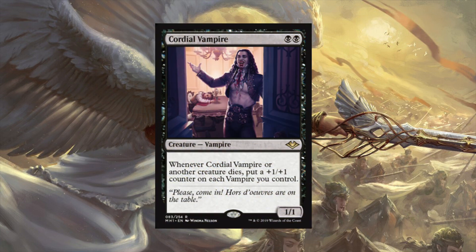Speaking of anthems, we have Cordial Vampire - two black. Whenever Cordial Vampire or another creature dies, put a plus one plus one counter on each vampire you control. Edgar Markov says hello. When you play Edgar Markov you lose vampires just to combat - you might send three in and one might die. Now you're triggering this thing and they're getting bigger. With Edgar Markov in play they're also getting bigger from his trigger. There are also sacrifice effects like Mind Slash and Attrition where you can sacrifice them on purpose - combined with the other vampire that puts a counter on each vampire when you sacrifice, now you're getting two counters a vampire.